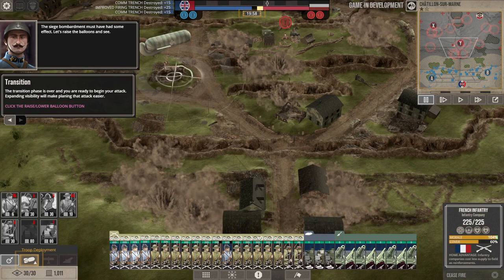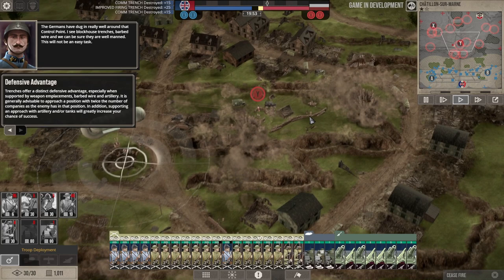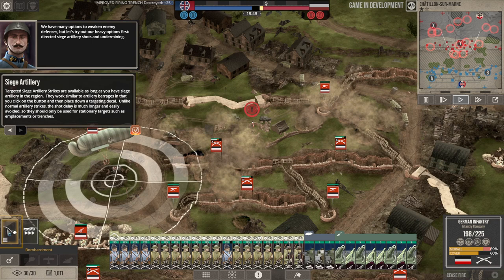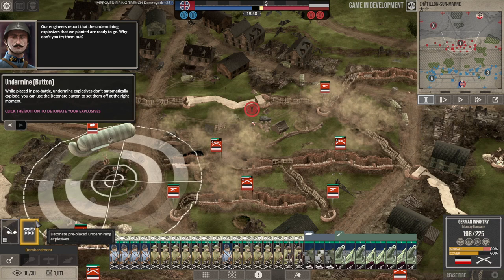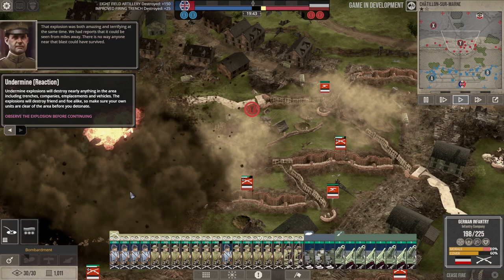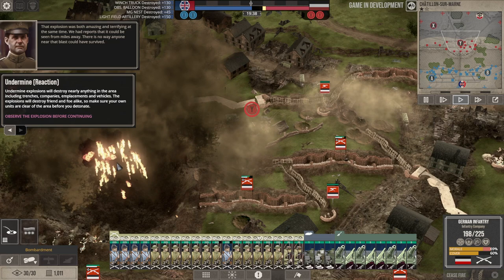Alright, raise the balloons. This is our pre-battle bombardment with our siege guns — you can see they're doing a decent amount of damage to the defenders. Then we detonate the mine — boom! It's too bad where I detonated it; there weren't a lot of trenches there, though it looks like we might have wiped out an enemy artillery battery.